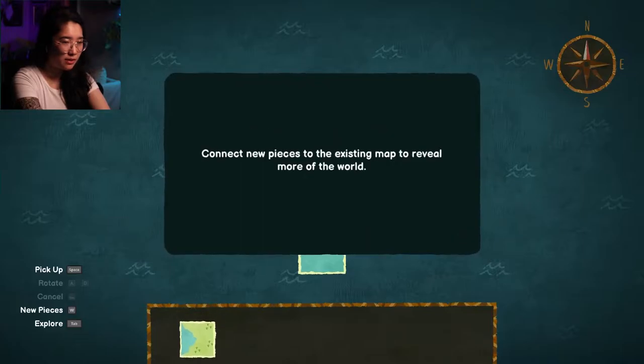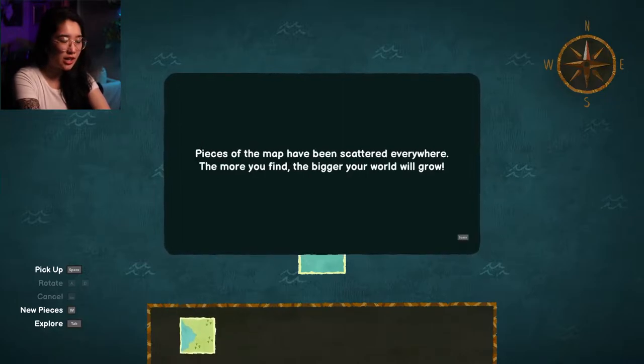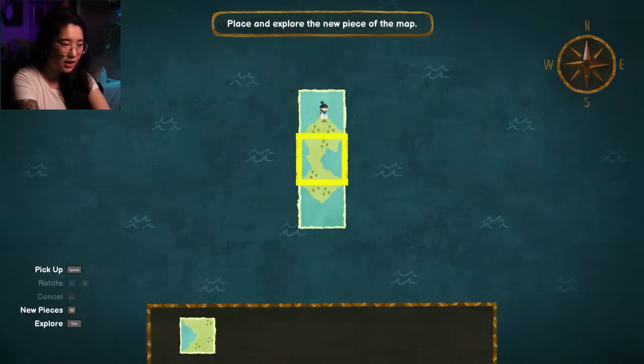We found a new piece of the map. Connect new pieces to the existing map to reveal more of the world. Pieces of the map have been scattered everywhere — the more you find, the bigger your world will grow. Exciting!